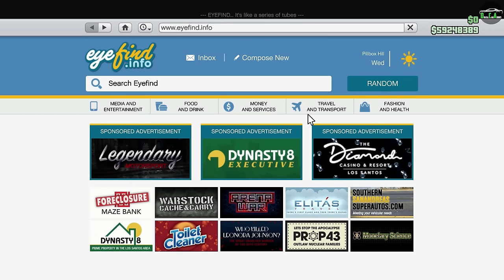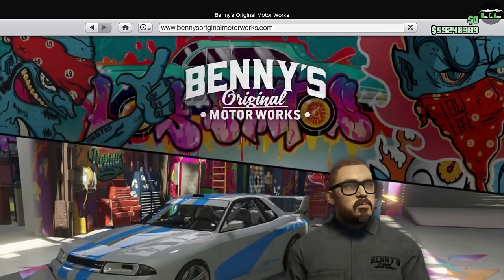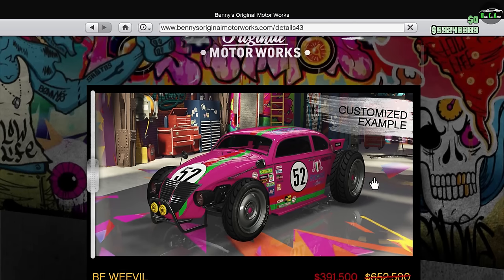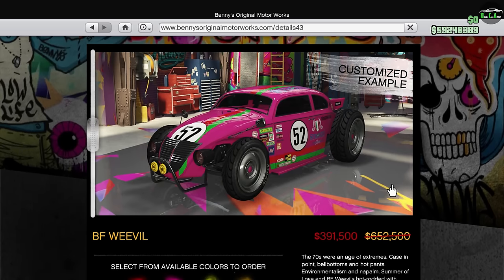What is up, Quaratics? Welcome back to the Creme Enterprises DLC. In this video, we'll be customizing the 10th drip feed vehicle of the DLC, which officially released today, October 27th — the BF Weevil Custom. It essentially turns the normal Weevil into pretty much a rat rod variant. Very cool.